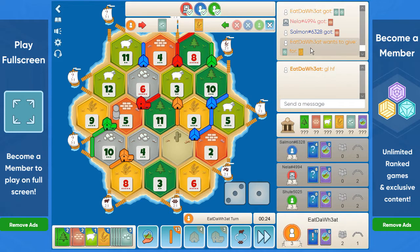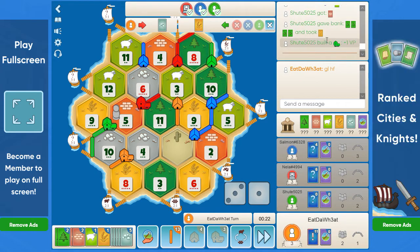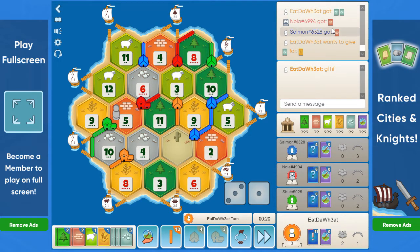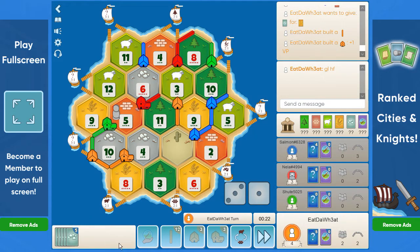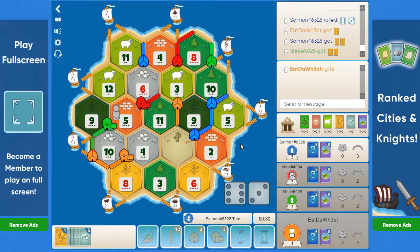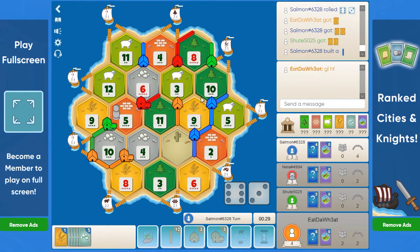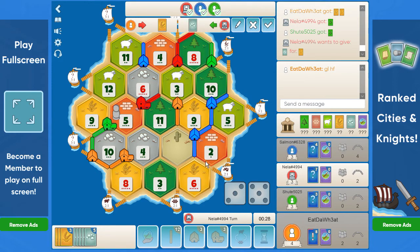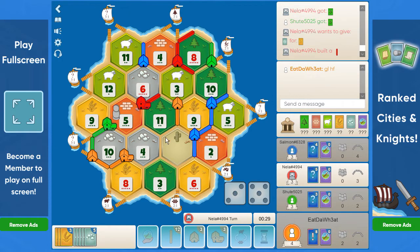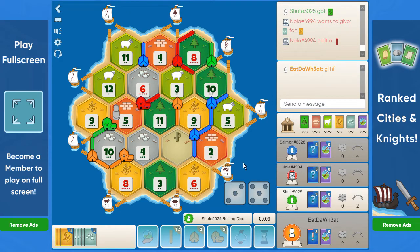We saw the opportunity: green traded all the wood for wheat, built a city, and were left with one brick in hand. So I guess we take the 3-1 and are left with all the ore in hand. 9 rolls — finally something good happens. Blue builds downwards, so they don't challenge us or plow us to the 4-11. That's very, very good.